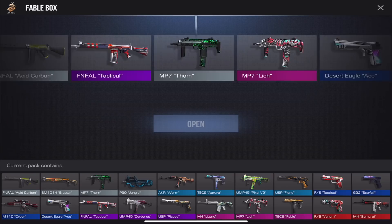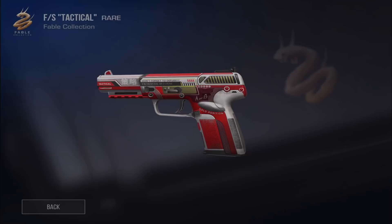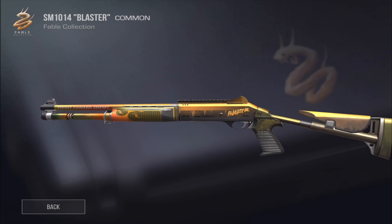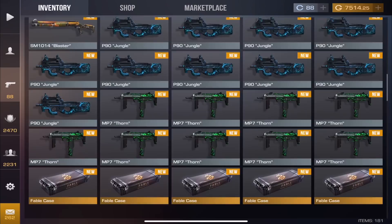We got Pixel V2 again — we have so many of these. Almost 10 of each: we've got 10 Jungles — actually 11! And almost 10 Thorns. We're not getting a purple out of these boxes. We have two Tacticals — the Tactical FS and Tactical FN Foul — I didn't realize they had the same name. Two more then another case. Getting a Blaster.